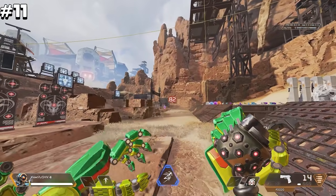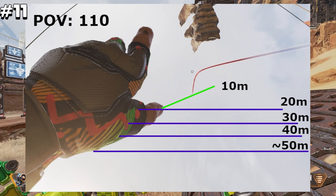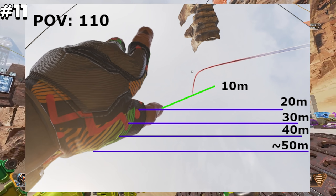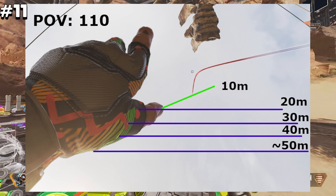When holding a grenade, line up the visible arc to your hand. The tip of the thumb will make the grenade blow up at 10 meters ahead of you. The top of the knuckles will blow it up at 20 meters. The bottom of the knuckle is 30 meters. The base of your finger is 40 meters and the base of the hand is about 50 meters in front of you.